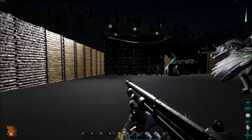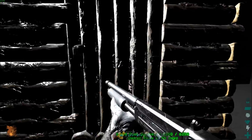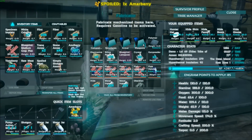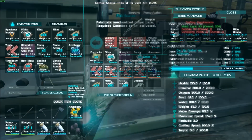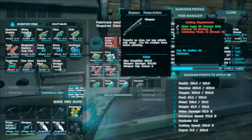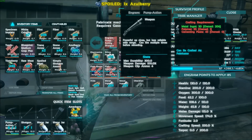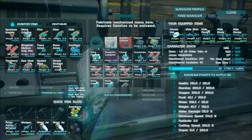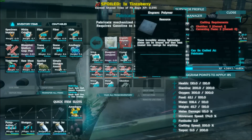For those of you who don't know, the resources to make this shotgun are ridiculous. The resources to make the shotgun are 30 metal ingots, 55 polymer, and 45 cementing paste. Polymer, though, you guys got to remember, takes two obsidian and two cementing paste.